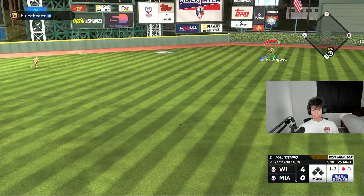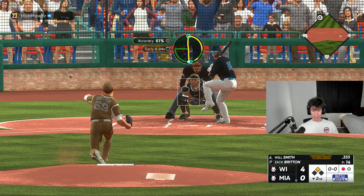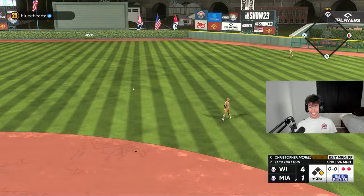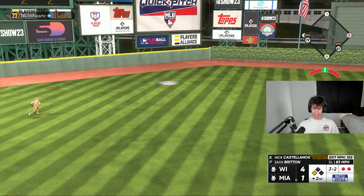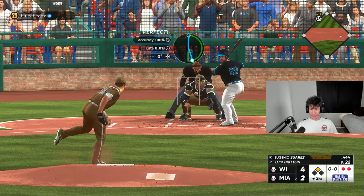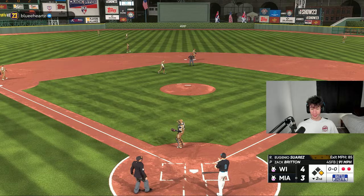Zach Britton gets out number one. I really want him to complete this inning for the parallel XP for innings pitched, but I don't want to leave him in until he's out of energy. If my opponent starts getting a lot of base hits I might go to the bullpen. That's a big out number two. Christopher Morrell makes it 4-1. Aaron Judge with a perfect throw to second — 79 speed in there easily for a double. Nick Castellanos drives in another run. Suarez would be the tying run if he goes yard — four to three, suddenly a one-run ballgame.